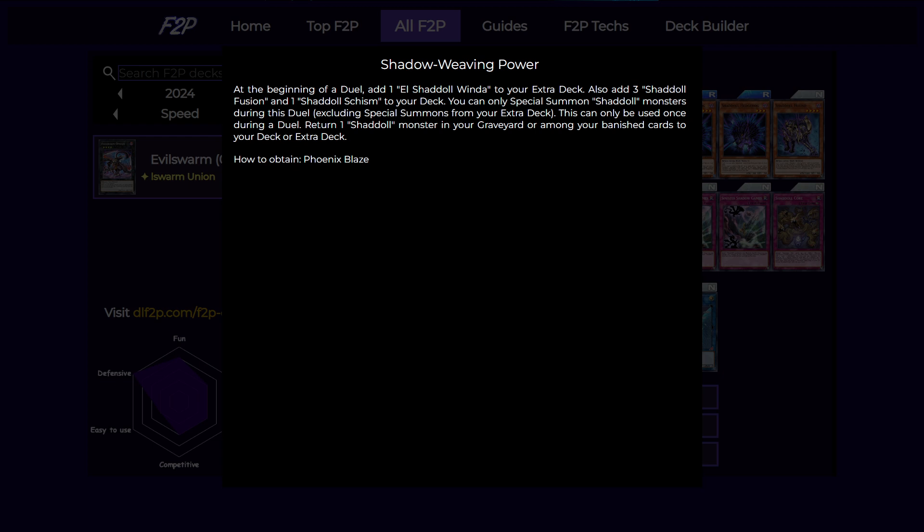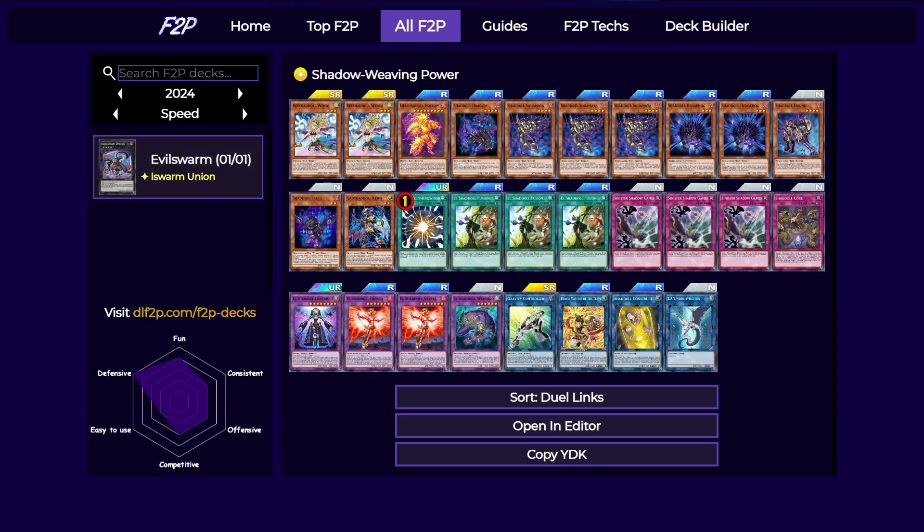This skill also locks you into Shaddoll special summons except for the extra deck, and you can use this effect once per turn to return a Shaddoll monster from your graveyard or banished zone back to your deck or extra deck. You usually use this to shuffle back the Wind Shaddoll, because you only have one from the skill — so if it goes to the graveyard, you can put it back to the extra deck and make it again using something like Schism. This really allows you to keep playing even if your Winda gets sent to the graveyard or banished by your opponent.